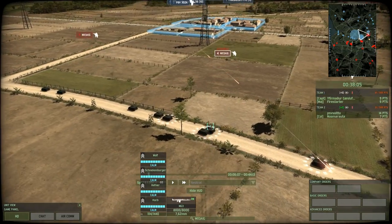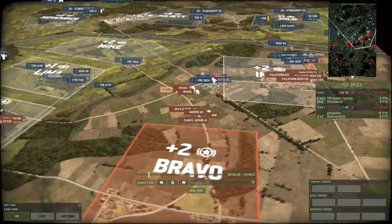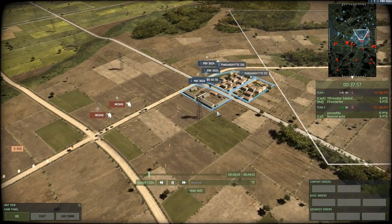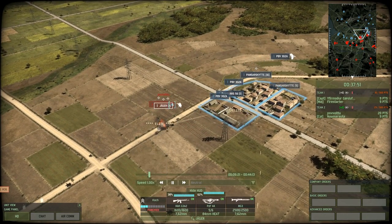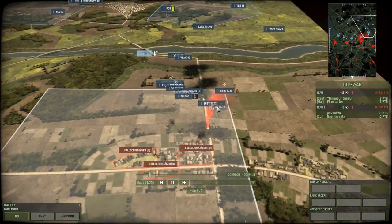We've got an engagement on this side too. The advance of these M113s with the Jaegers onto this compound — this fast advancement up the map on the right side has basically forced Firestarter to drop his troops into this compound to prevent this push. But the red team are losing a lot of their Jaeger squads by not dropping them out of these APCs, and that is going to greatly affect them during this game.